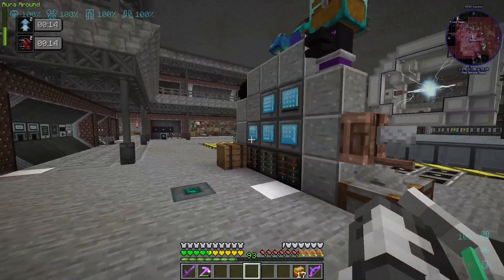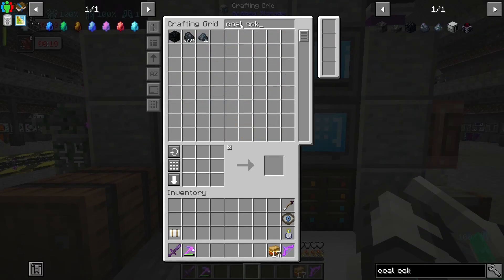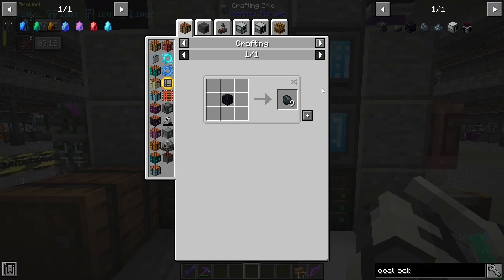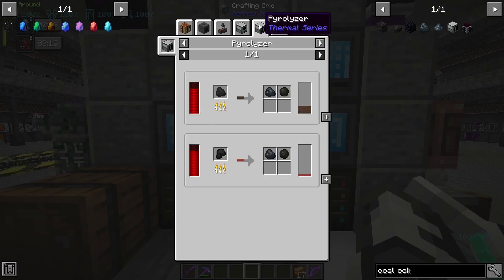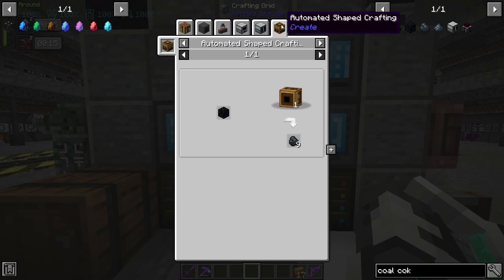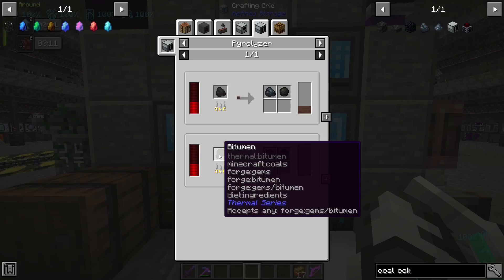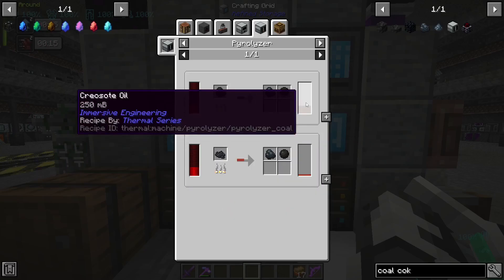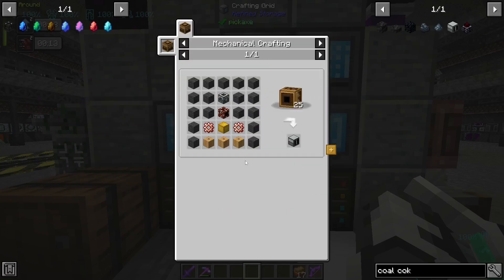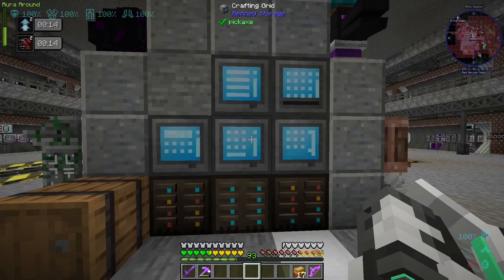But yeah, I've increased the storage space here. So hopefully we'll get enough coal coke over time. Hopefully it doesn't take too long either. We might have to do something to speed that up. What's another way to get coal coke? I'm pretty sure there are ways to get faster coal coke. Maybe not — maybe we will have to make a whole bunch of them. I'll have to have a look into this. Maybe we'll need to build a whole bunch of these guys. But that'll be something I can do off camera, that's fine as well.